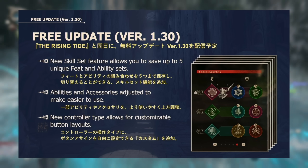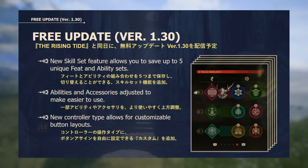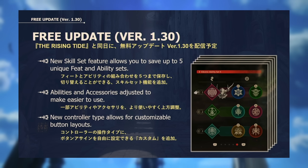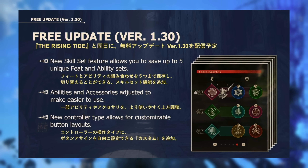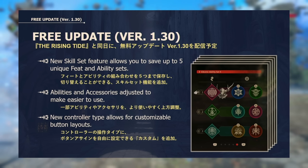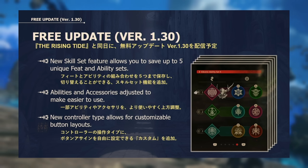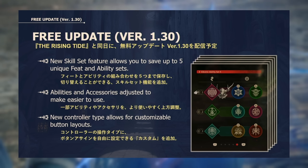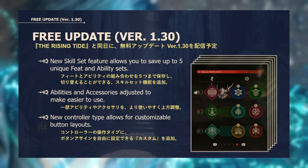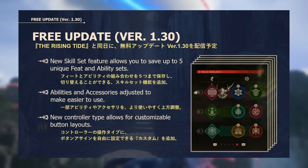The game will also now feature icon loadouts, allowing you to save up to five different loadouts. For me personally, the two loadouts I mostly need are one specifically for trash mobs and another for bosses — this is tremendously appreciated. When Final Fantasy XVI launched, one of the criticisms was that you couldn't customize the button layout. That is finally coming to Final Fantasy XVI; you will now be able to freely customize the control scheme however you want.